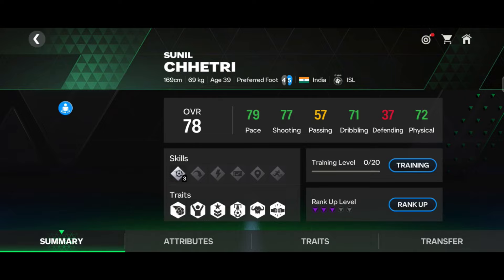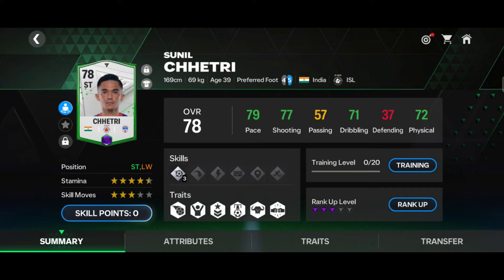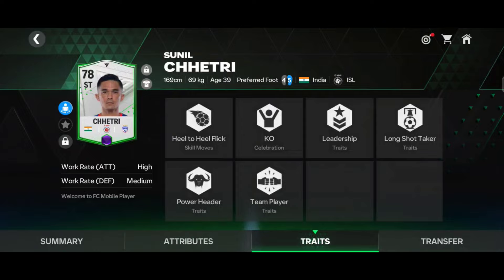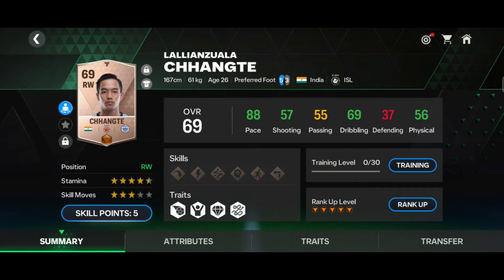Sunil Chetri's stats — shooting, dribbling, physical — looking decent, not too bad, not too great. For the right wing position, his name is Chhetri — 88 pace, 50 shooting, 69 dribbling, 56 physical, 37 defending, with 4.5-star stamina and 3-star skill moves.